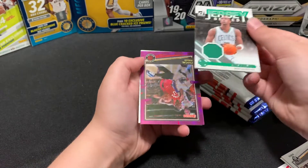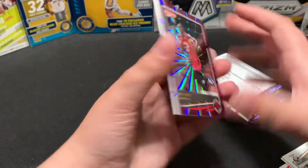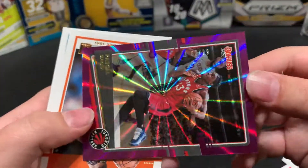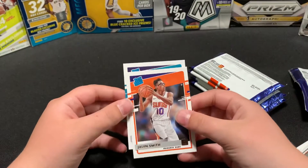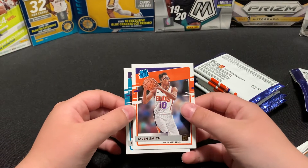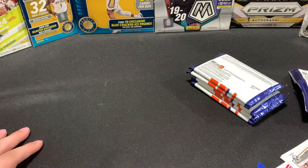Nice — we got a Pascal numbered. Let me see that KG — that's cool. Look at that — a Pascal numbered, 67 of 99. Oh, we got a Hornet — come on, it could be... let's go! It is! Yes sir, I can see it — let me put it on the sleeve real quick.